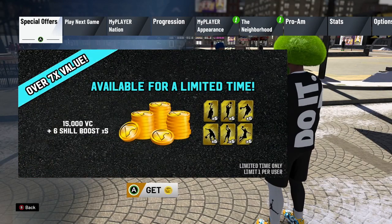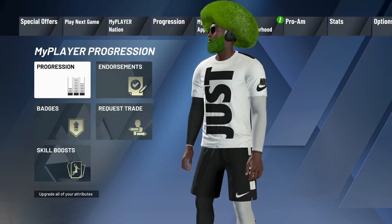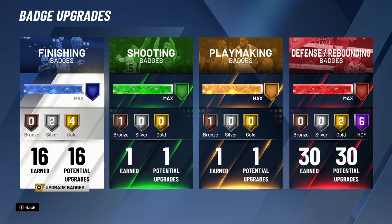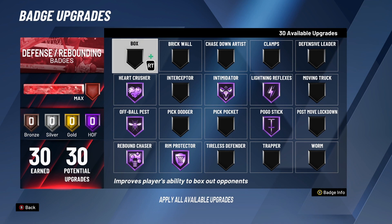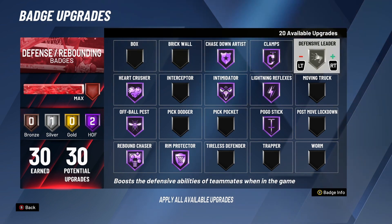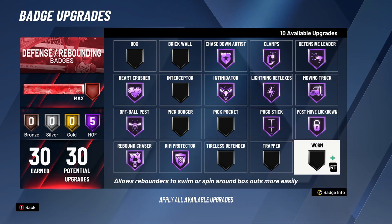Once you're loaded back in, go over to progression, badges, and go back to that same badge. Now, the numbers — like the two and the six — will be completely irrelevant. Since these are glitched badges, those numbers will never be correct; they'll glitch in and out and say the wrong number. But you'll now see you have more upgrades available, so go ahead and put those upgrades in until you have one or two left.